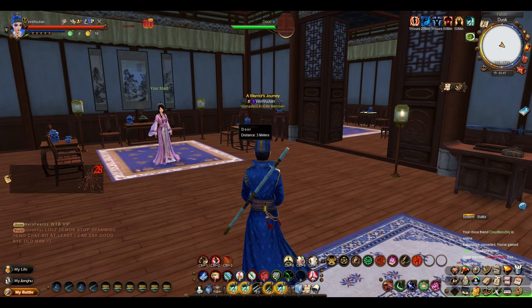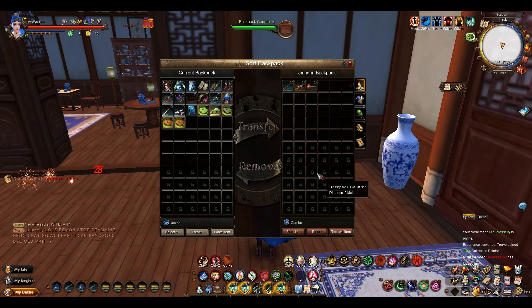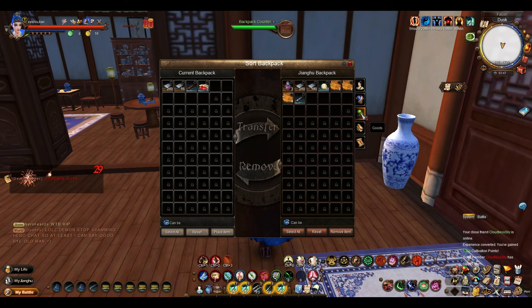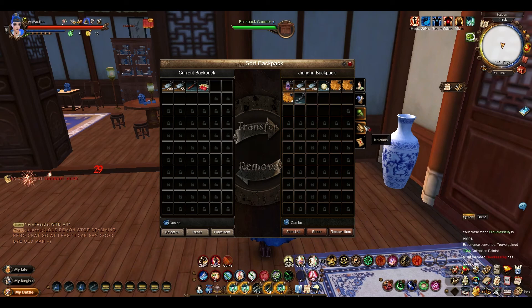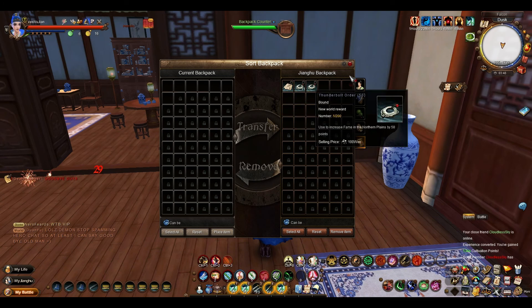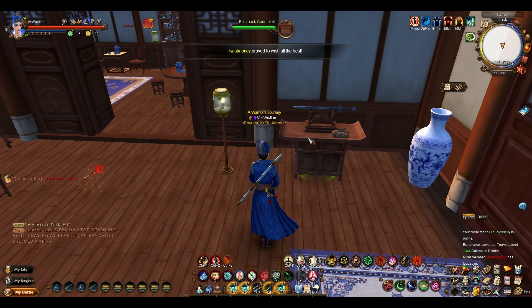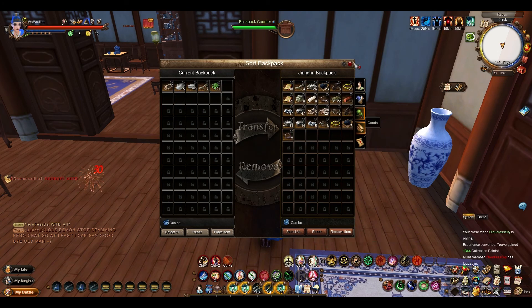One of the things that's also important is this little backpack counter. You can right-click on it and sort backpack. From here you can basically change things around — take stuff from your equipment and goods and swap it around. I've got a horse in here with two days left. You can take materials out of your backpack here. This is how you sort of get stuff out of the New World: you go to this backpack, find the materials you picked up, click remove item, and it'll go into your current backpack.